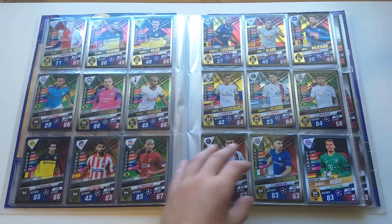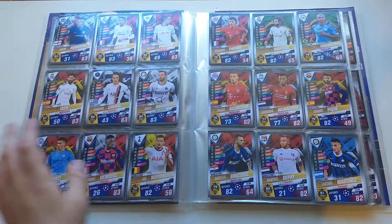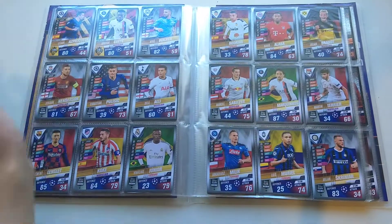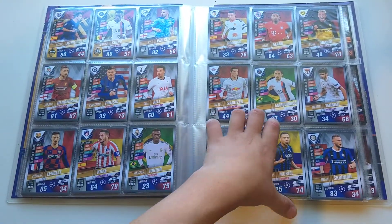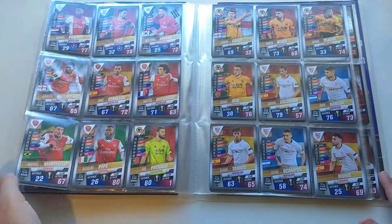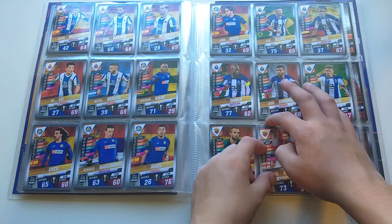We've got the world star base cards moving up to 101 with a Gaia, then we've got the club hero cards — 54 of them. As you can see, some of the binder came off which is really annoying.